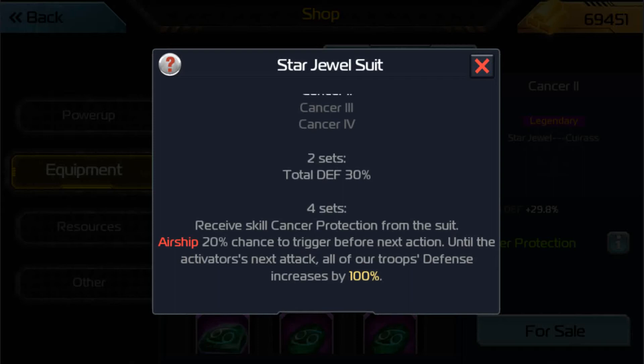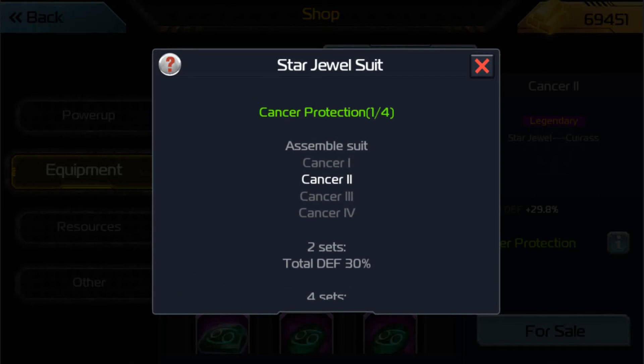That's just my opinion — let me know what you guys think. Is the 2-set great or bad? As for the 4-set, I don't see how you can say this is bad, because off of one trigger it increases all of your troops' defense. That's crazy. This is the Cancer Protection suit — the newest jewel set available for Airships.